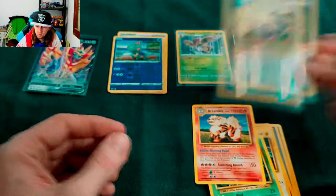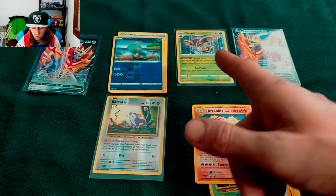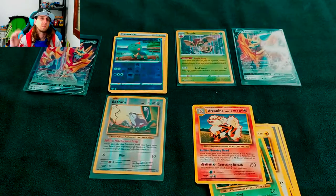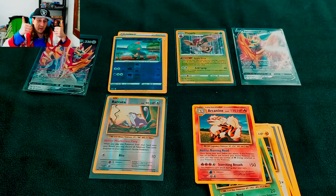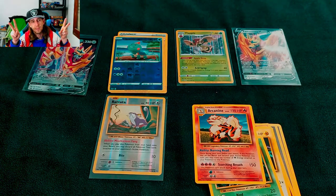Very cool, okay then. So the highlights are: the V card, the reverses, the reverse from Evolutions, and the promo card — that's what we get. If you liked the video, don't forget to thumb it up. See you in the next opening — stay safe. Merry Christmas, peace.